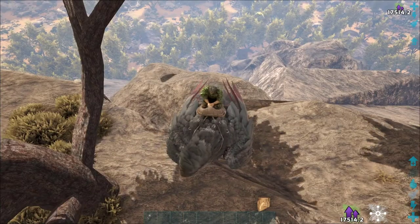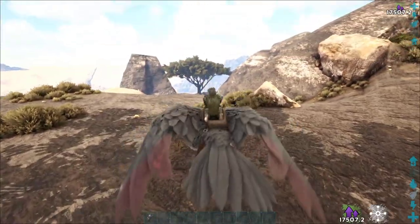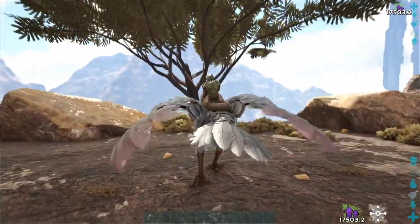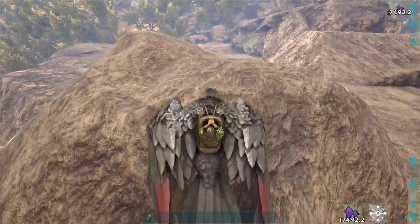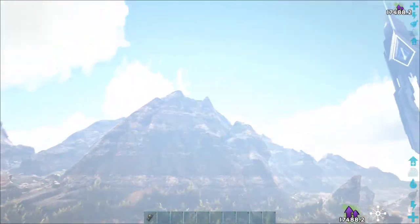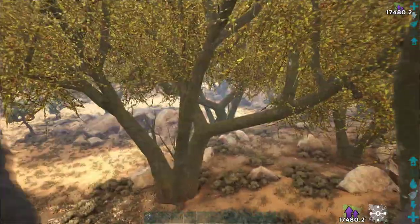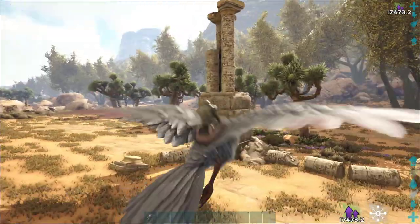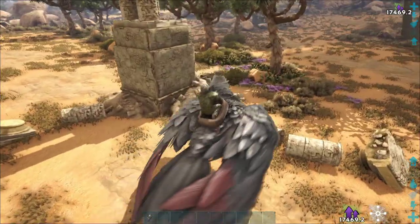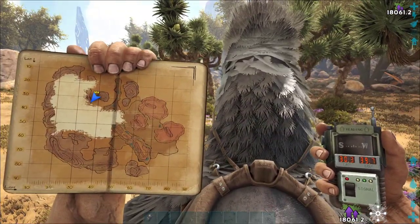For this next one, we want to start at the first plateau that we were at — that's where the first node is. Now we're up here. We're going to use this to angle our way down the mountain. Right underneath here there is a rock, and we just continue straight toward that peak. Head down and straight forward and you should come to a ruin right here — fairly easy to spot. There is a Decay note number 17 at 30.3 by 39.7.